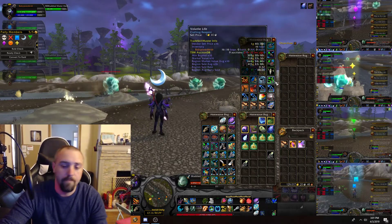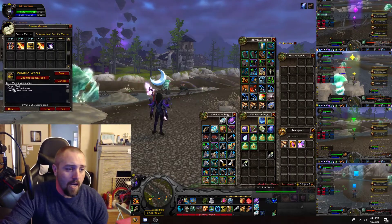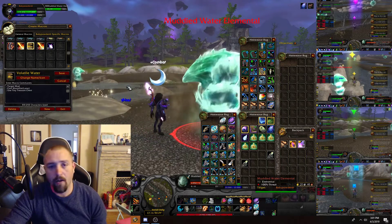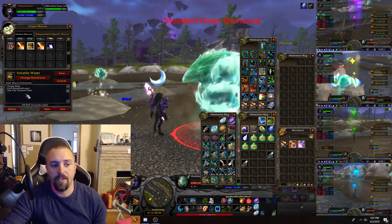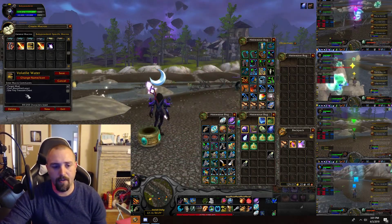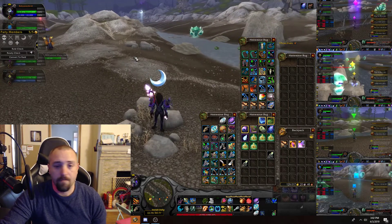For the macro used for this farm it's going to be: slash target Muddied — because they're Muddied Water Elementals — then slash cast Moonfire or Sunfire, it doesn't matter which one. Then slash use Tiny Treasure Chests, so that when you're killing you're automatically opening those treasure chests and they don't fill up your bags.